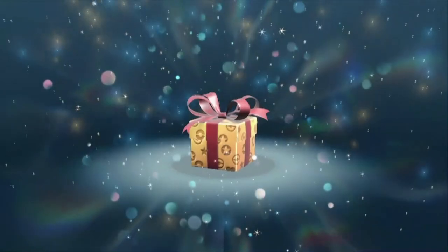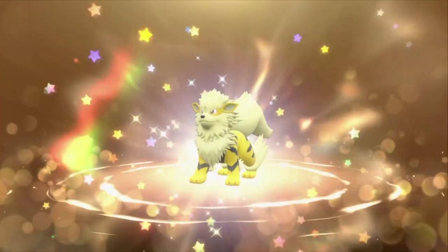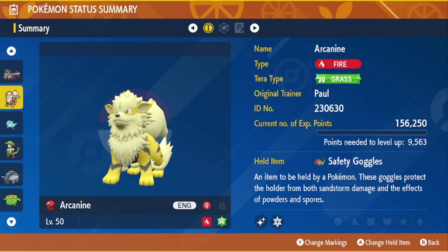This is going to get you the same shiny Arcanine that Paul Chua used to win the European International Championships. As you can see here, this Arcanine comes in a Cherish Ball. It has the held item Safety Goggles, and it also has a Grass Tera type, which is really good.